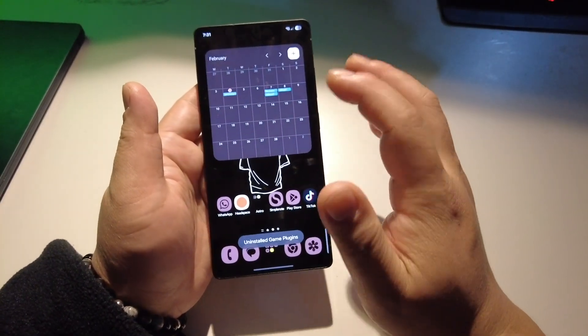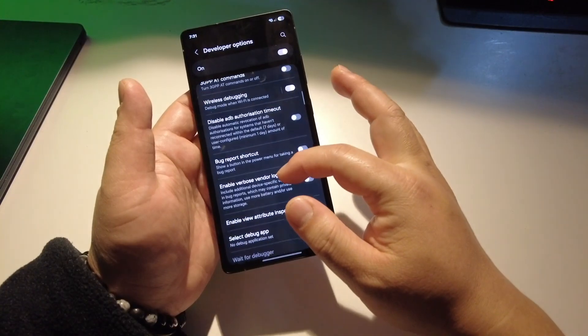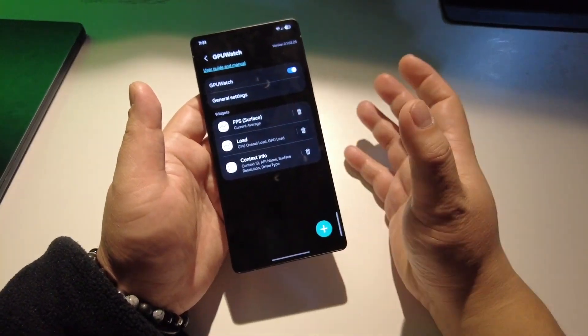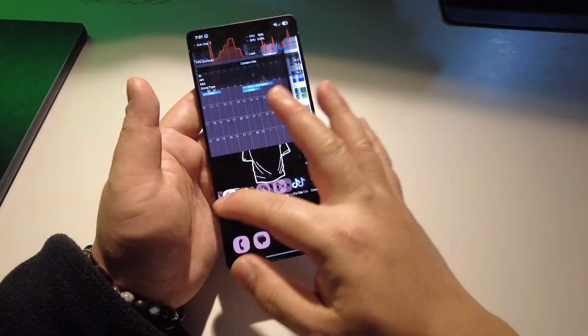Anyway, having Android is good in that you can do many things. In developer settings you can find GPU Watch, and here you can check FPS or CPU in that case. Let's open game hub on PUBG Mobile.